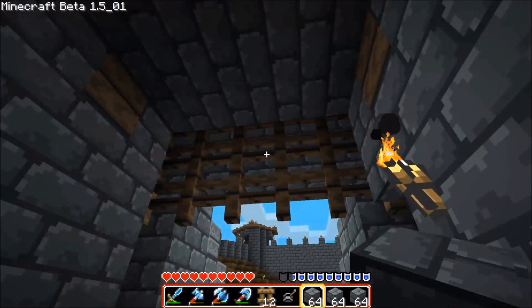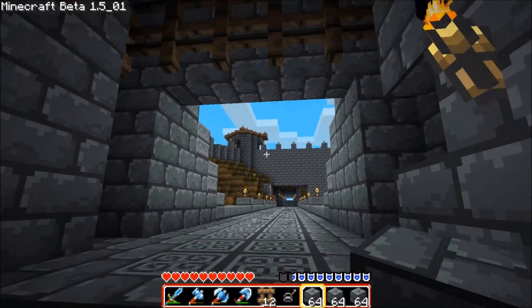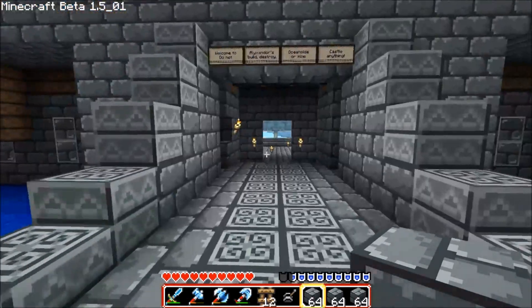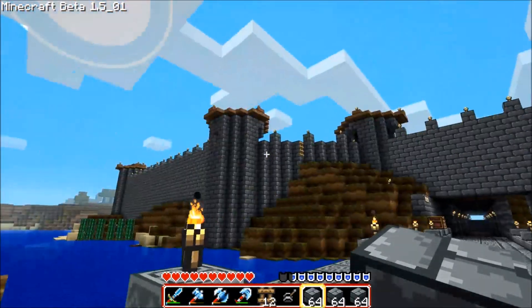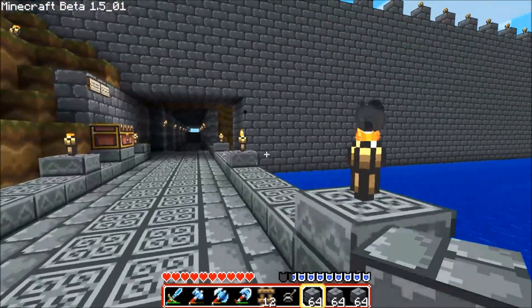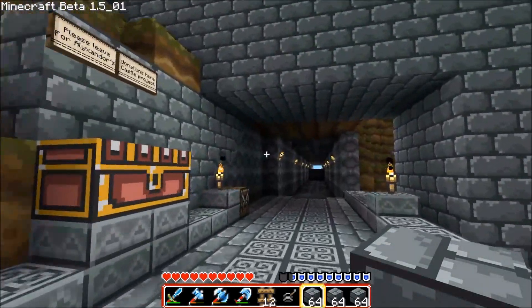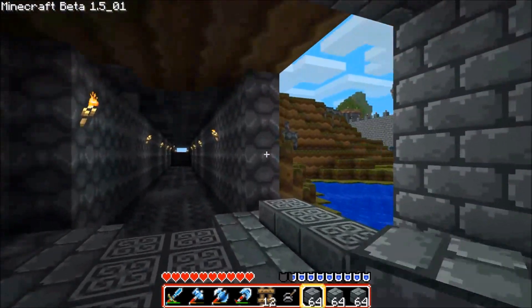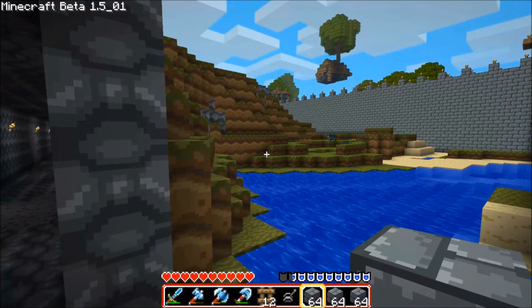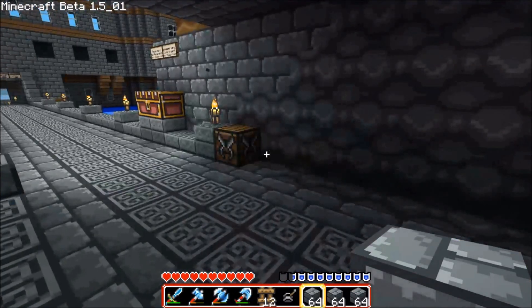There's a Portcullis mod on the server, which is really nice. They go up kind of slow, but they come down a lot quicker. There's the outside of the wall — I can get into the wall via ladders I had already placed, but can't get out of the wall. Oh, I'm dumb — I could have just walked right through here.